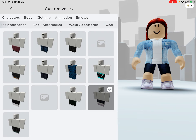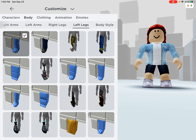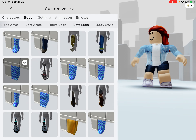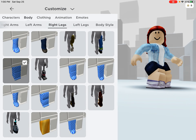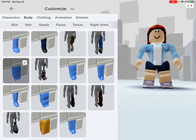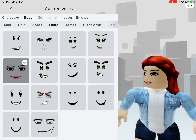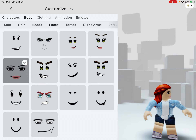And then you're going to go back to body on here. You're going to go to left leg. Now both of your legs are going to be a little bit thick — that's kind of how the thumbnail on the video was. And then the last thing is go to faces and do this, and then you're officially a Roblox baddie.